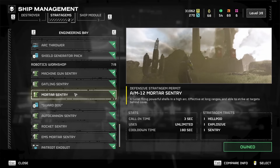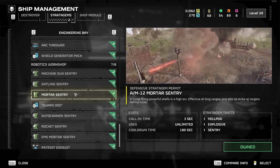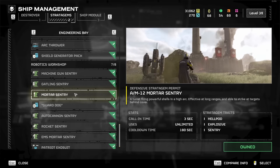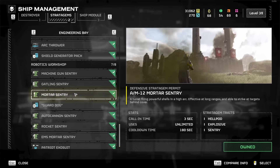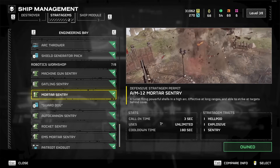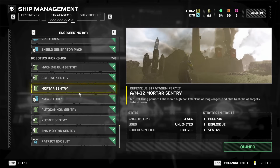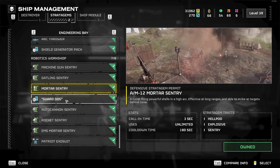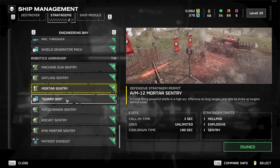Mortar Sentry is actually insanely good. Early game maybe not as good for clearing massive amounts of small enemies, but it can annihilate large enemies. If you place it in a position where large enemies either can't reach it or it takes them a long time to get there, it might just kill them before they arrive. If it unloads all its ammo before enemies destroy it, the value is asinine. It has a pretty low cooldown of 3 minutes and you can upgrade it with ship modules for more ammo — definitely a good option worth trying.